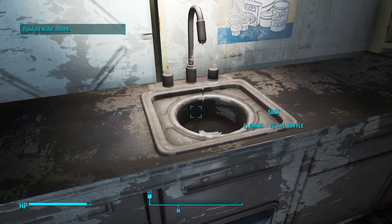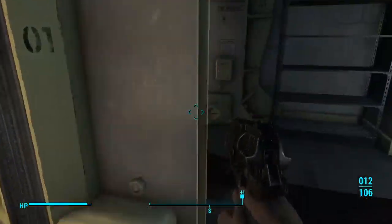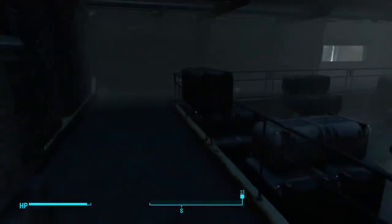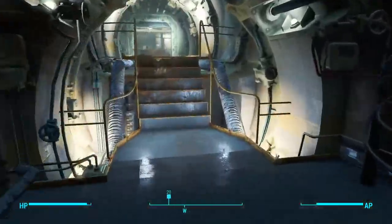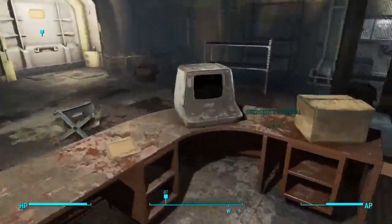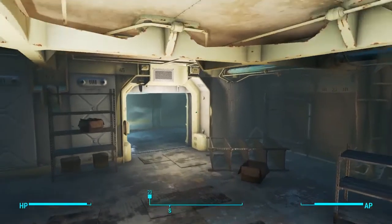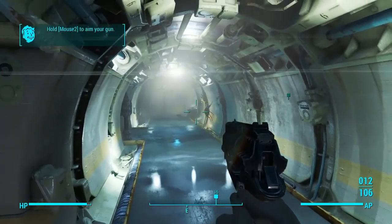Purified water right there. I feel like there are certain places that should give purified water and don't, such as drinking fountains and certain vaults. But I guess if the vault isn't up and running like Vault 81 is, it's probably not going to be good to drink from. I've already read all this stuff before. First time I played this game I read, like, everything — at least for a while. Obviously it gets kind of bogged down eventually.